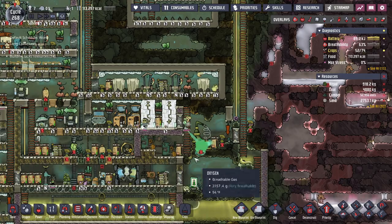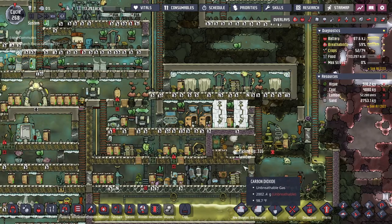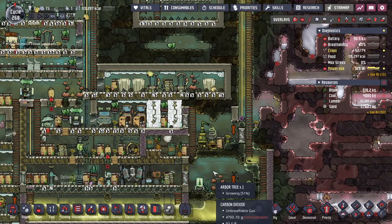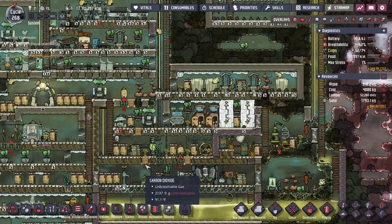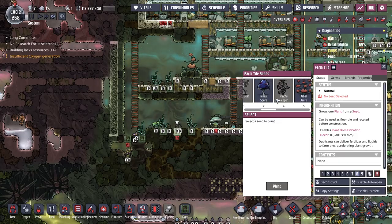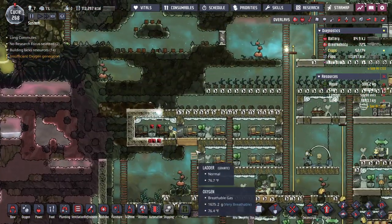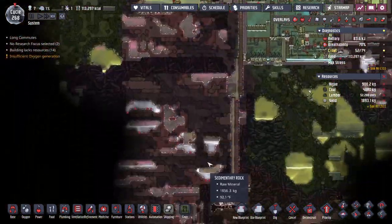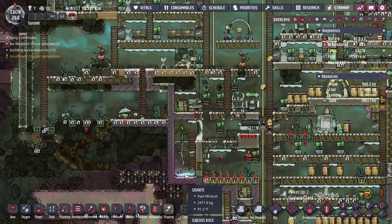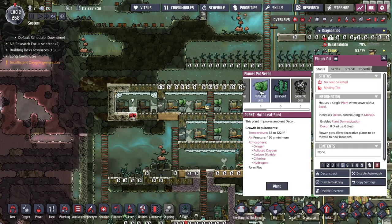Guys, power would be nice. Unrefrigerated food. Do I have any more oxofern seeds? I'm pretty sure I don't. Nope, I have none. Okay, that's where they're working. So how is this looking down here? It's not really a high priority farm right now, so I gotta get a good amount of water building up there. Let's go ahead and put a mirth leaf in there.